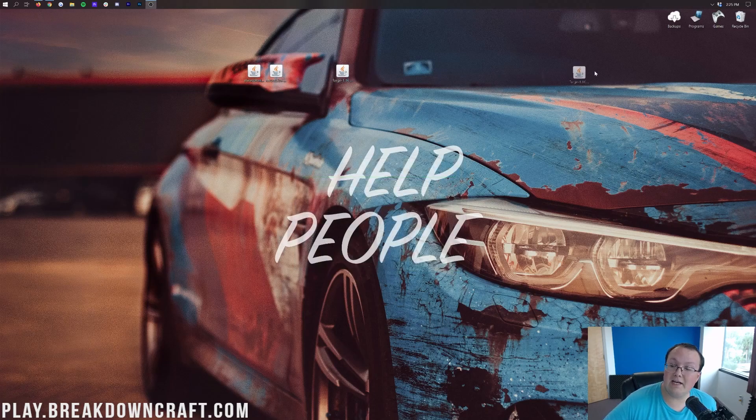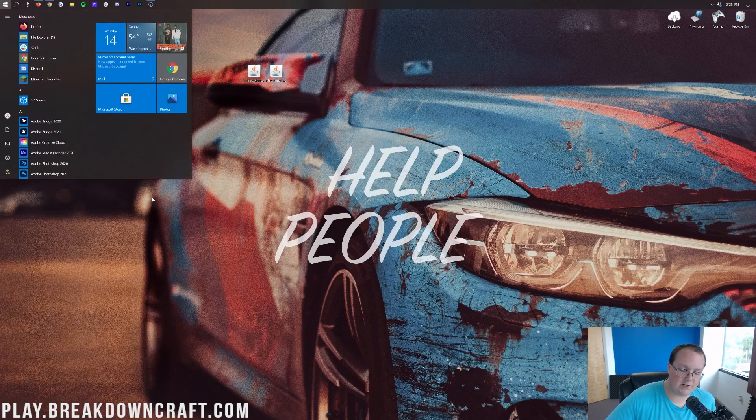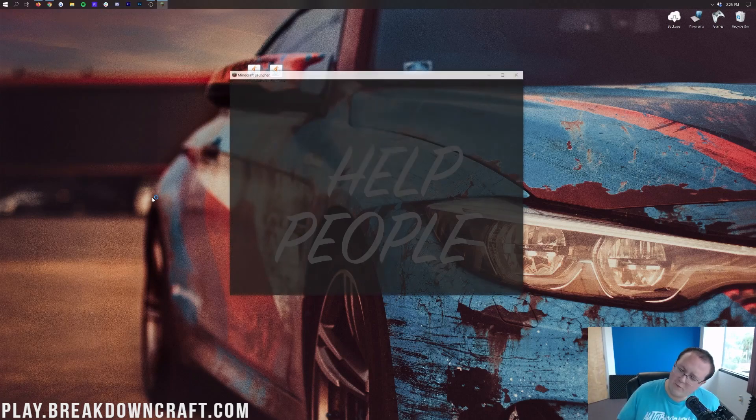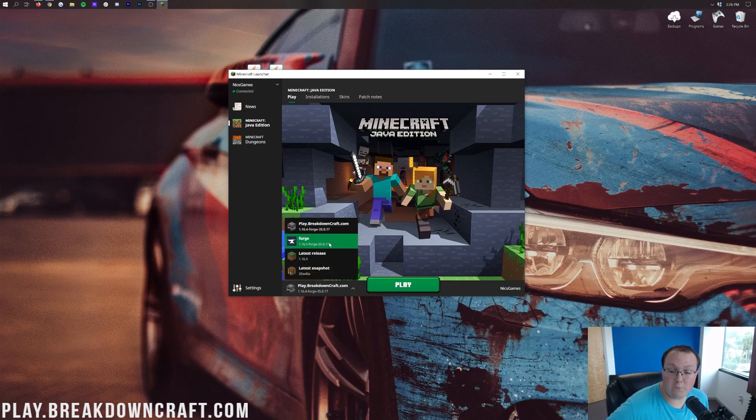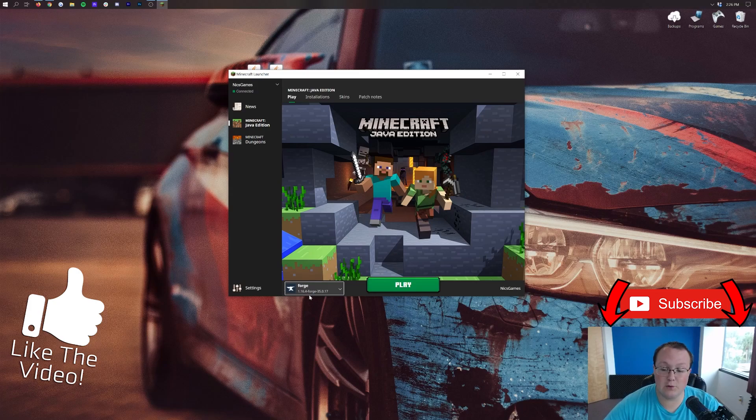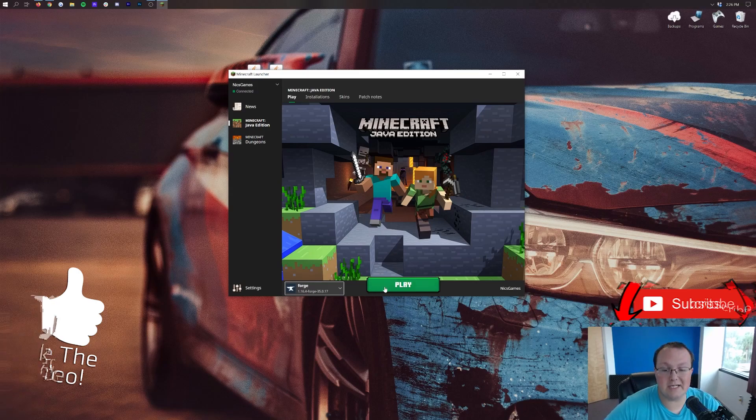Go ahead and click OK. You can delete Forge off your desktop if you want — you might need to open Minecraft and close it for that to work, but usually you can just delete it. Now it's time to install these mods. Open up the Minecraft launcher, and before hitting play, make sure you're selecting the correct profile — your Forge profile. As long as it says 1.16.4-Forge under it, go ahead and hit that play button.